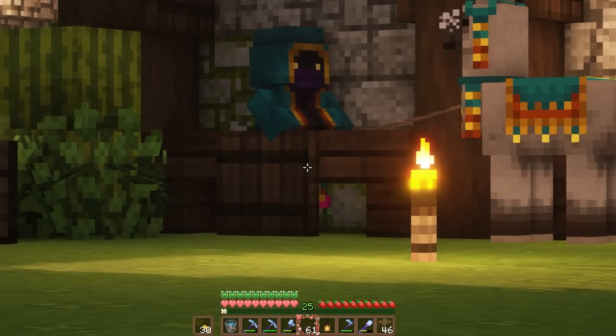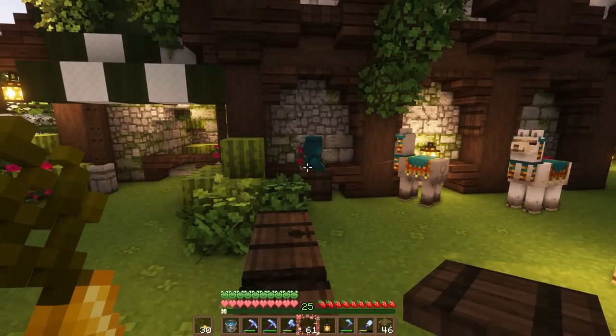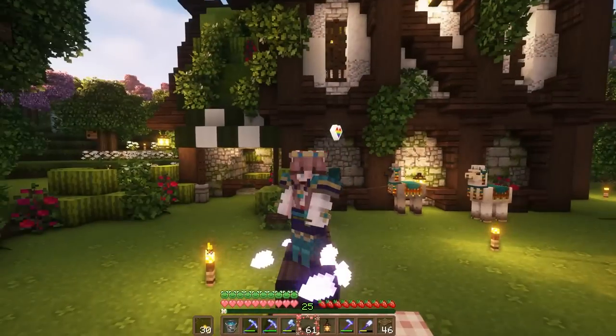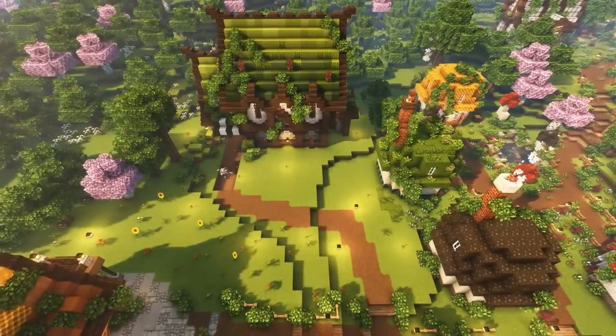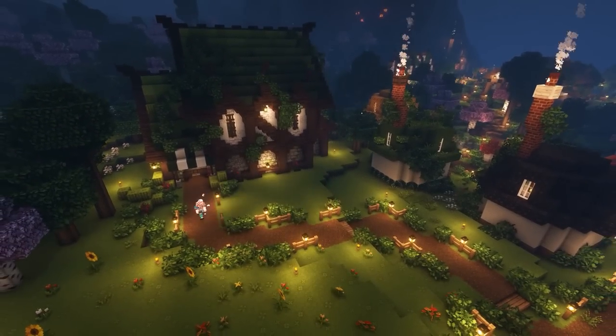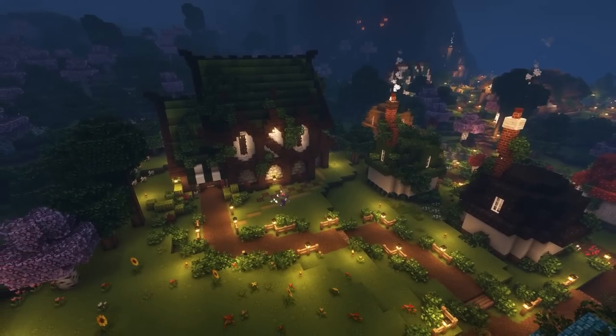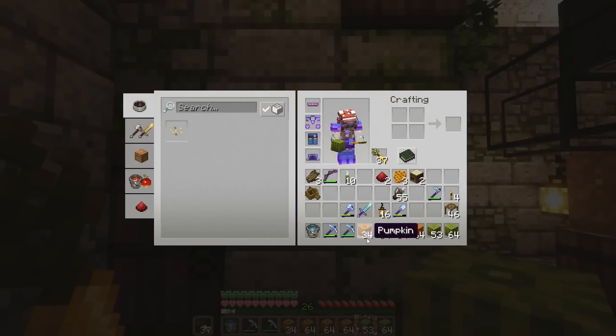I noticed a villager trapped in a rose bush — poor buddy. After moving chests out of the way, I added a path out front and linked up the market to the main pathway. Then I thought about putting a little melon and pumpkin garden out front, alternating melons and pumpkins so it would look really cute, while also doing a little bit of AFK time.